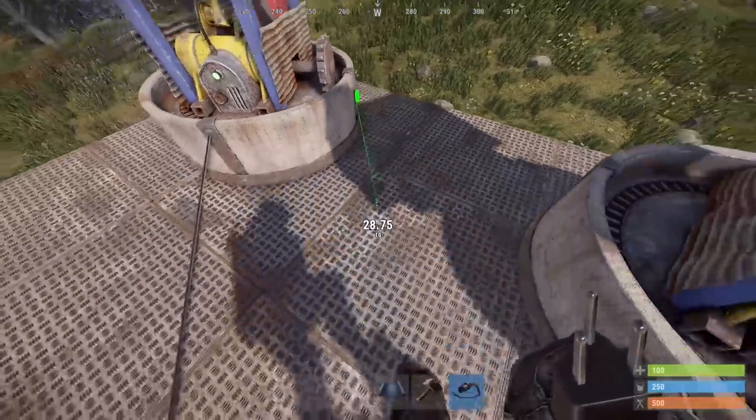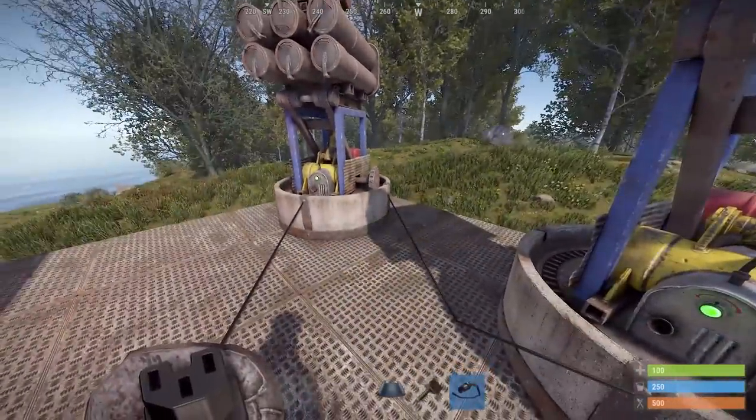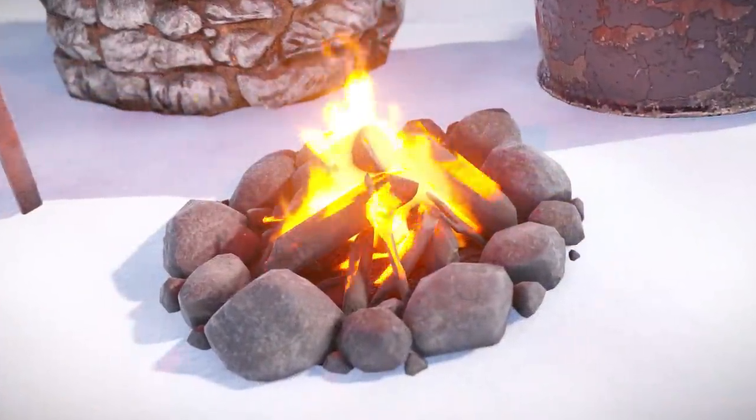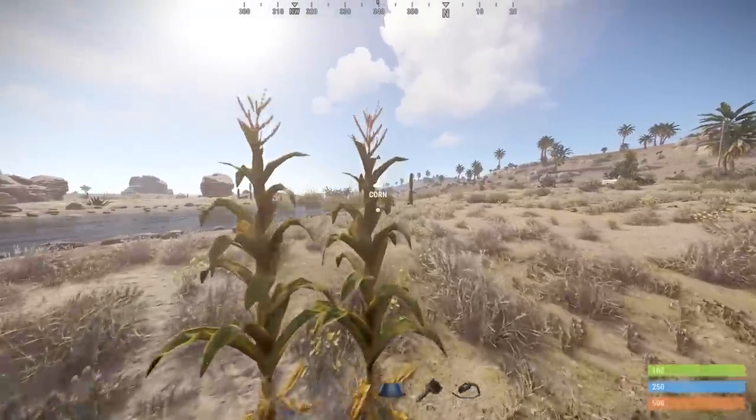SAM sites are getting a pass-through, which means you could chain multiple together at your own risk. That way if the first ones destroy their power line, it'll probably be more useful to use this to link them to Rust Plus to know when one loses power.